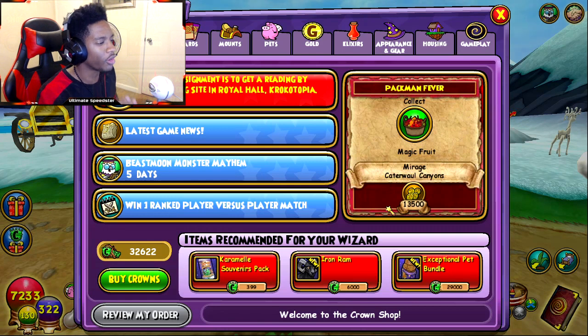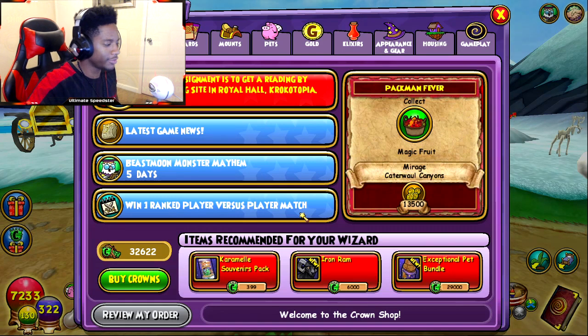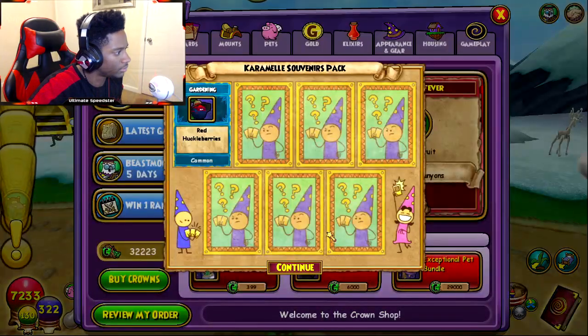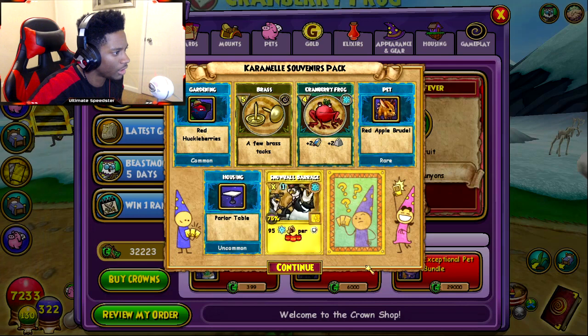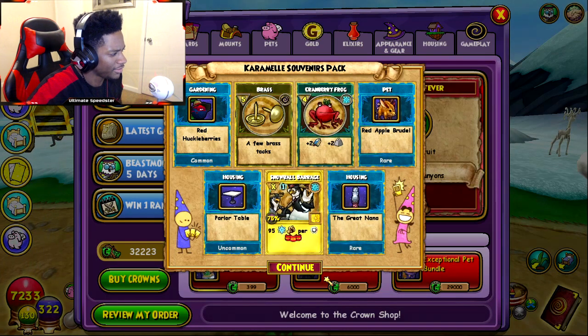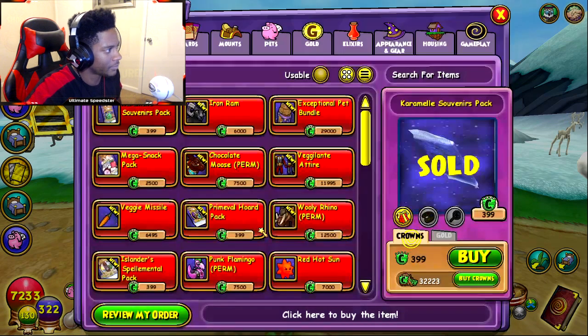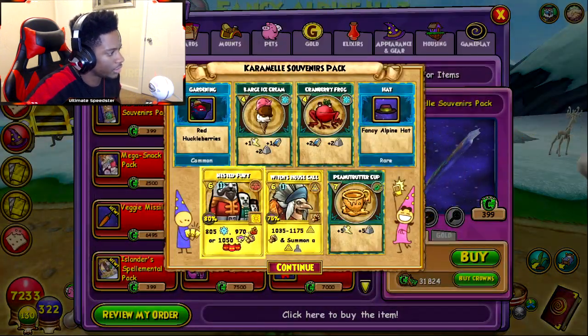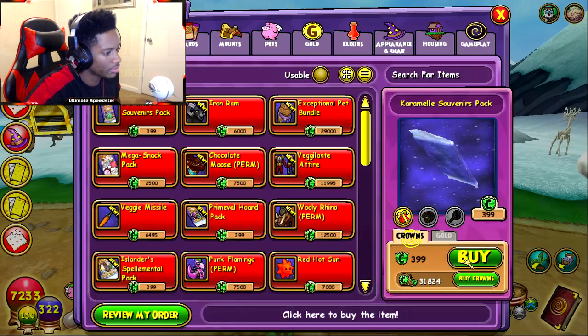I really don't do pack openings that much so this is gonna be something different. I already cleared out my backpack as much as I could. Let's see what we actually get. We got a pet — red apple. Second one, these are cool treasure cards, they're cool.